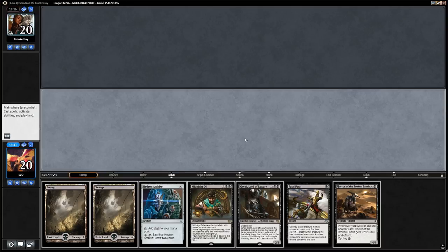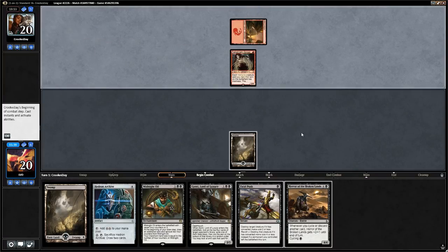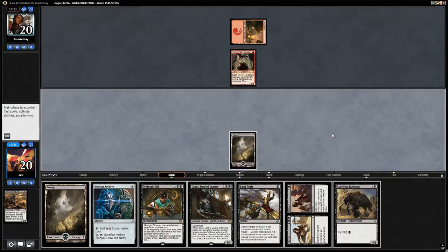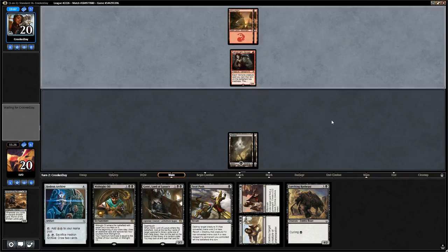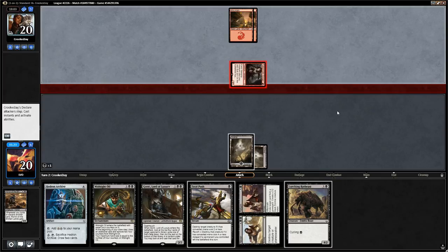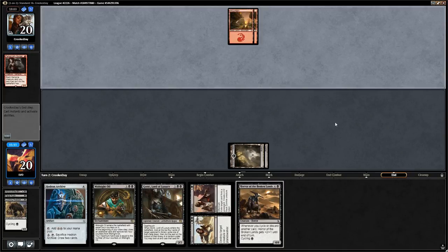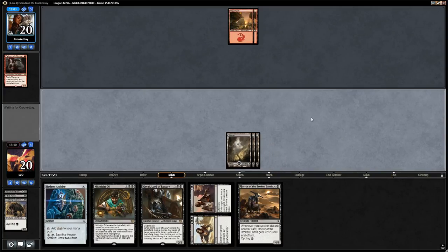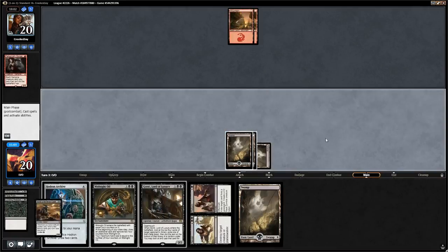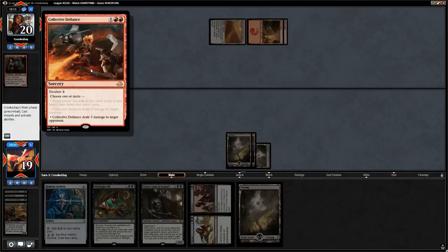Opponent did mulligan. They have a Gorger on turn 1 — we'll keep up Fatal Push and cycle the Horror in case the opponent goes for another Cartouche. Opponent attacks with the Gorger which we Fatal Push. We cycle the Rotbeast and draw another Horror, luckily also drawing a land so we can say go. Opponent plays a Desert, and instead of a Crasher, just Collective Defiance for 3 damage.